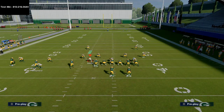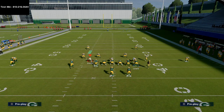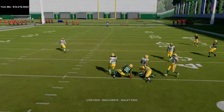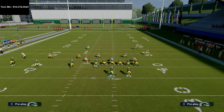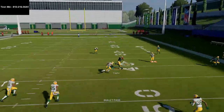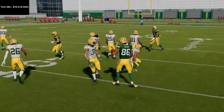The next route I want to show you on this play is the post route — the route to Taylor. This route will typically be open pretty much against every single defense at one point or another. Against cover two, it's going to sit down right in the middle of that zone and be easily a past-open read. Against cover three, you're going to get a lot of hard flats and a lot of underneath coverage because you're working that in route so much. But if you see that the dig route is taken over, just hit this post route right over the top of it.